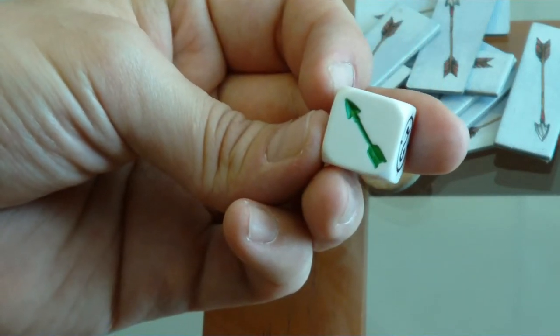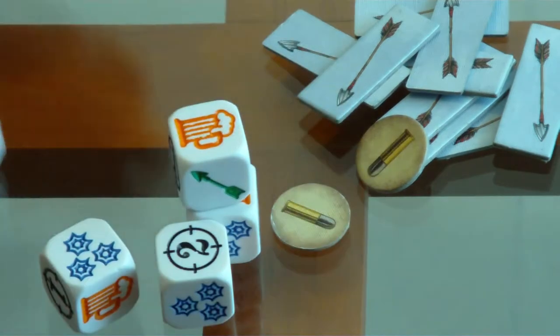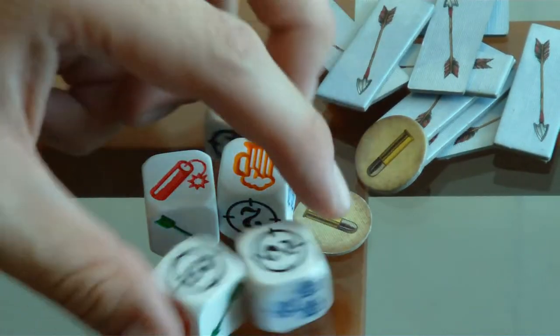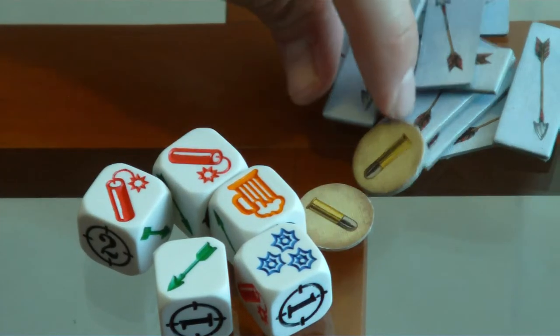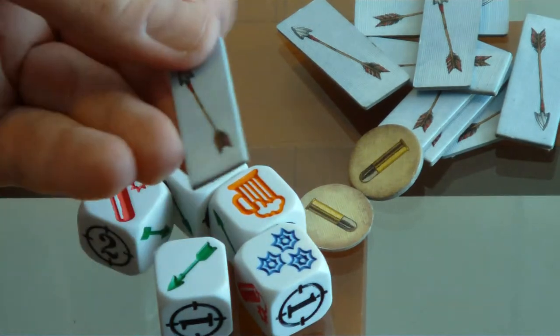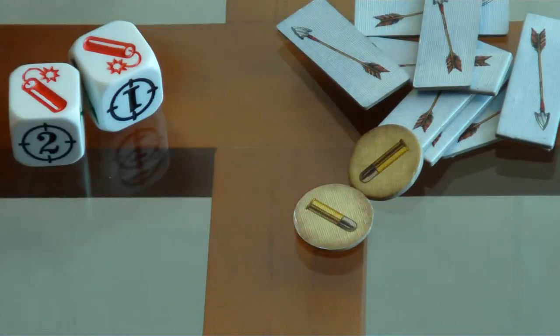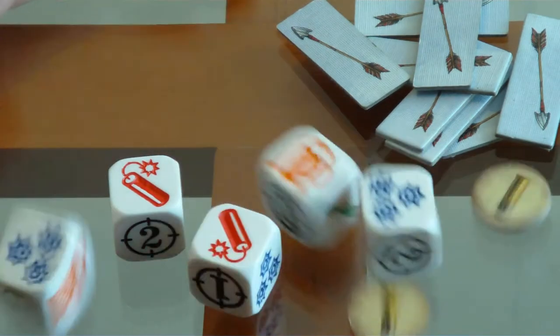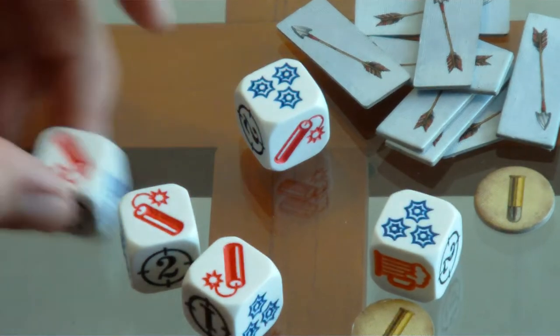Esto es una flecha. Cada vez que saques una flecha en mi tirada, forzosamente necesito agarrar uno de estos tokens y ponerlo frente a mi personaje. Y puedo volver a tirar todo. Me acerco a las dinamitas, claro está, y vuelvo a tirar. Si no me salió ninguna flecha, vuelvo a tirar de nuevo.